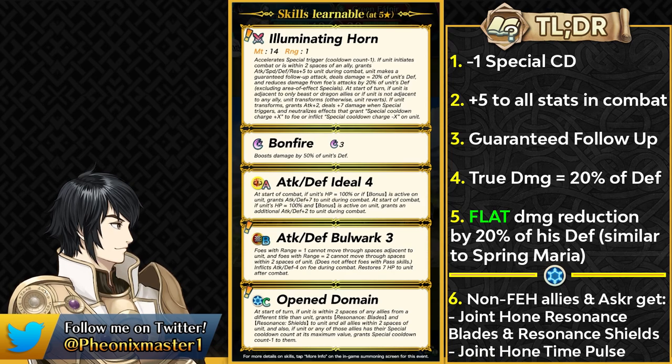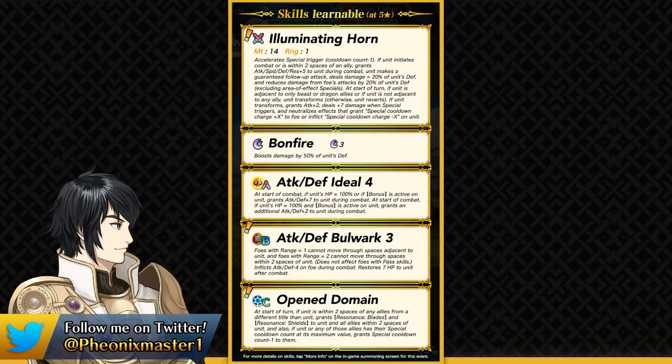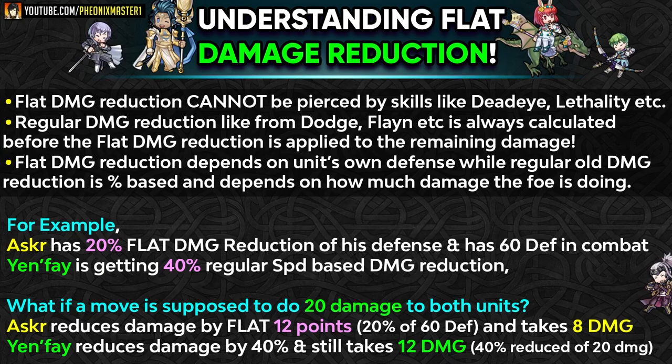This weapon is definitely pretty stacked, and I want to quickly go over how flat damage reduction works because it's really important to understand before you use Asker or even face him, because he's definitely gonna be common. We have seen flat damage reduction with Spring Maria and now Asker has it in his preferred weapon. The biggest difference between flat damage and regular damage reduction is that flat damage reduction cannot be pierced through with Deadeye, Lethality, Sublime Heaven, and all of those skills.